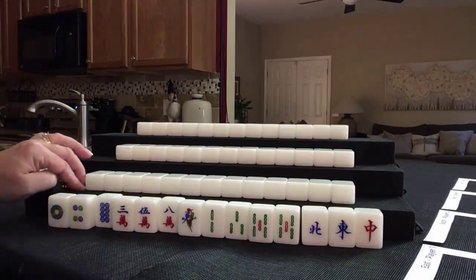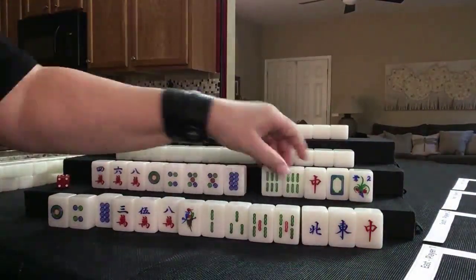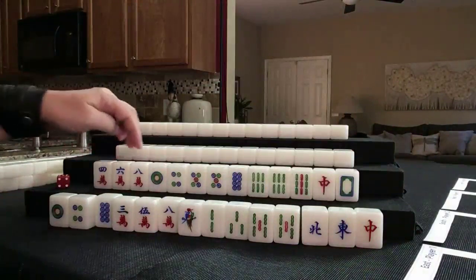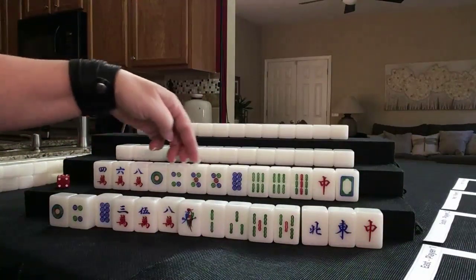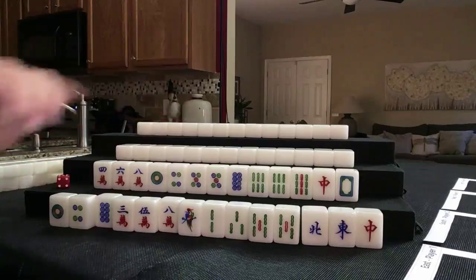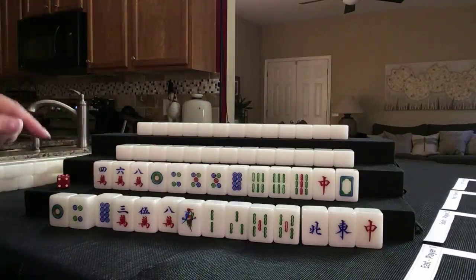Let's see what we can do for Player 2, also known as South. We got a flower. So we have 4 cracks: 4, 6, 8. Then we have 5 dots with a pair of 5s — some chow potential there. Then we have 3 bams with a pair, and single dragons. So we have mixed suits. There's a little chance for mixed triple chow with 4-5-6.